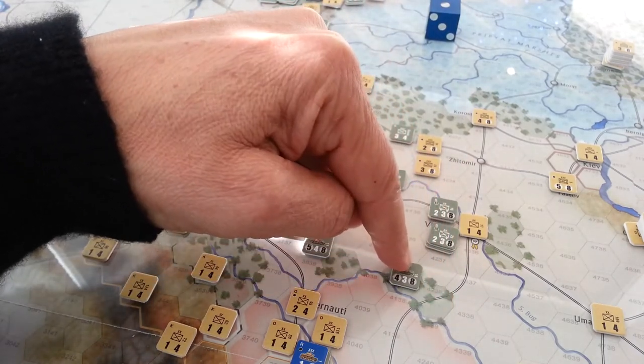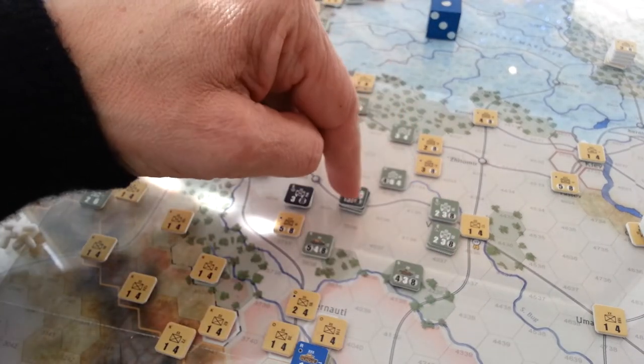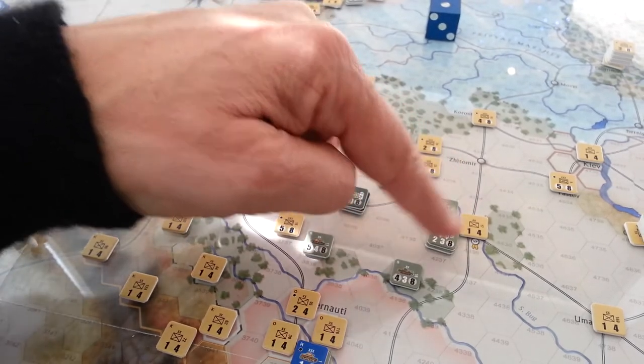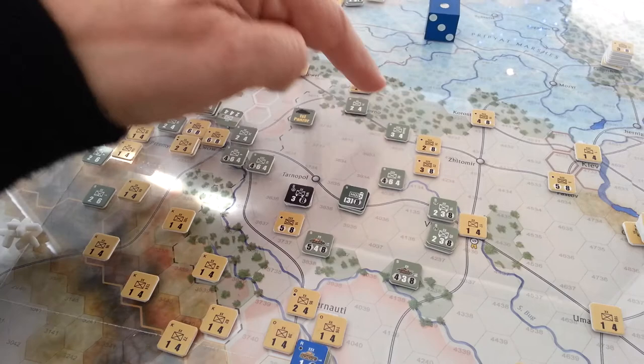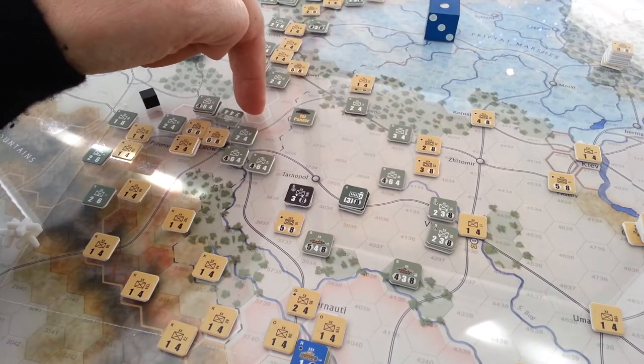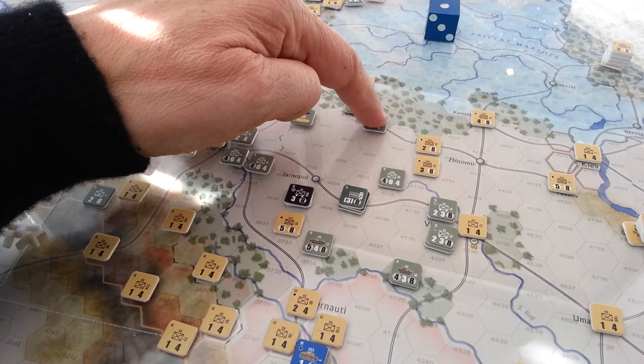He will be out of supply as well, so I have to bring him back. I'm going to stay within 3 hexes of this HQ to be in supply, or trace back 7 hexes — so he would need to come back 1 hex as well.